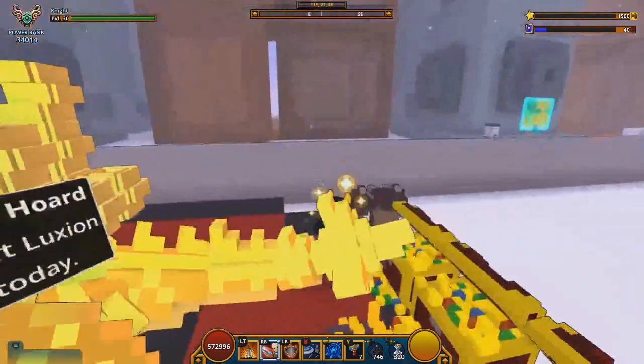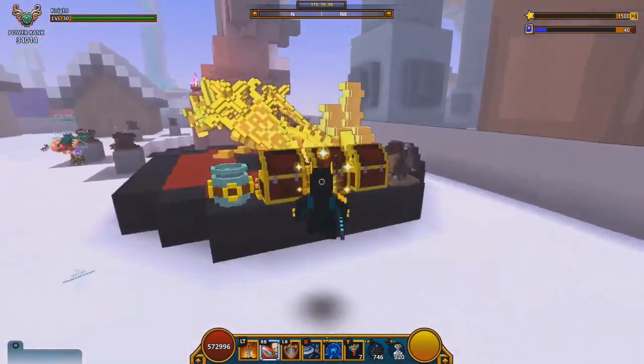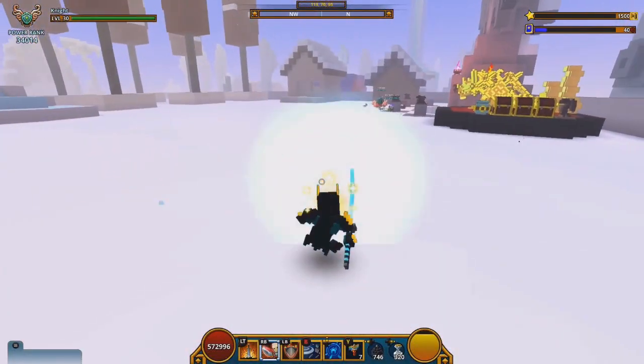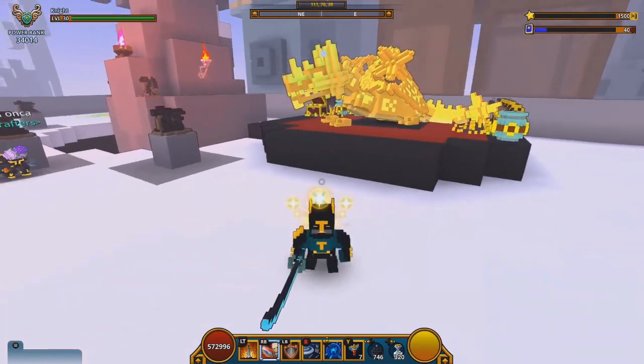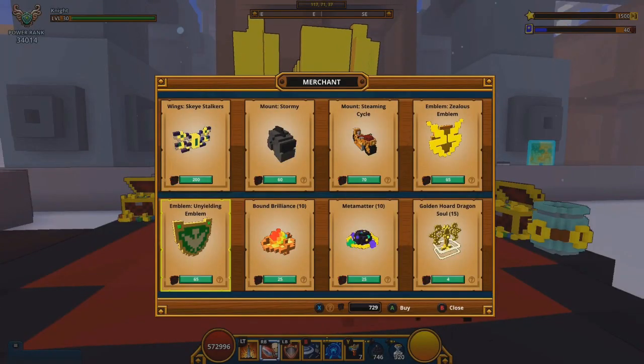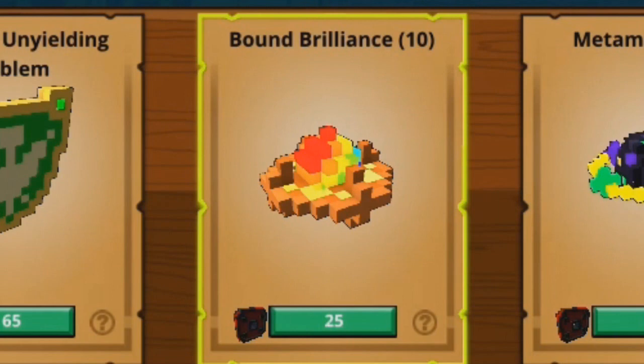Since my knight can pretty much one-shot or two-shot most bosses, what I do is pop a flask before going into the dungeon. With the Unyielding effect active, I can resist all the damage the enemy deals while I attack them, and I'll kill the enemy before the Unyielding goes away. It is a really good emblem and I would strongly recommend getting it. It is tradable, so if you don't have the dragon coins you can buy it from the marketplace.